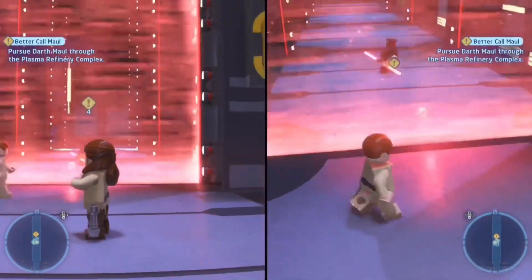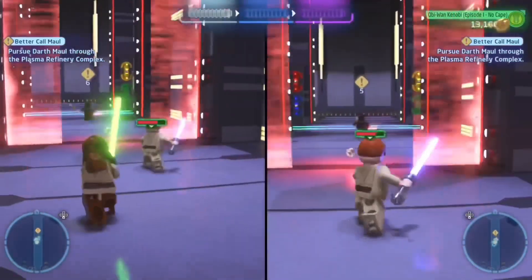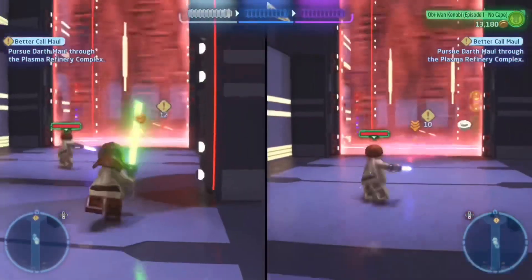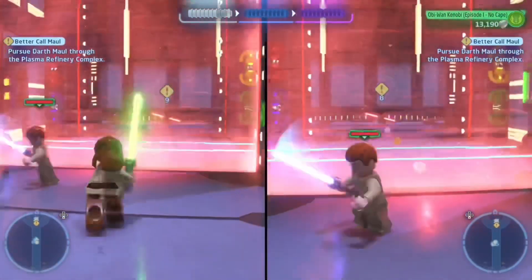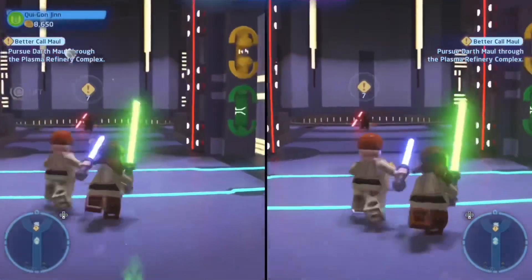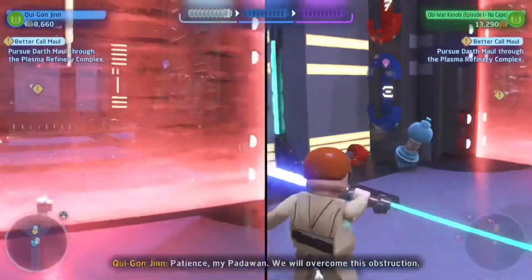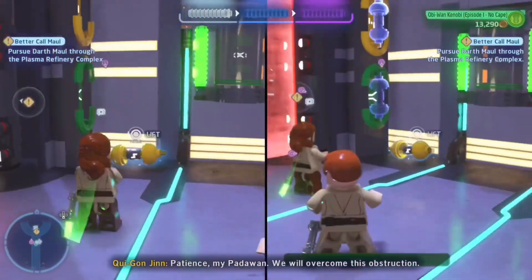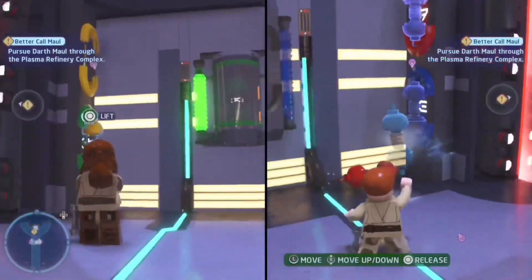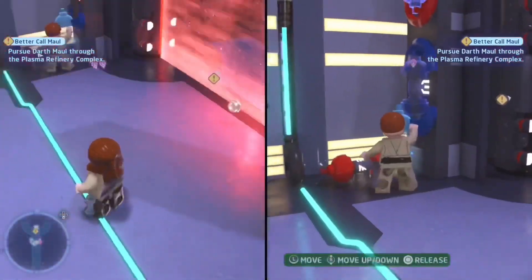We already got the first six movies in the Complete Saga, and I think they did a really great job of keeping the levels that are obviously the main points of the movie while also adding in stuff we didn't get before. The next level after this one is the Gungan battle with the droids, which is really cool to see — just a little more appreciation for the overall movie, which I really like.